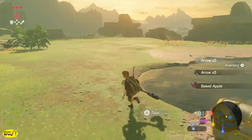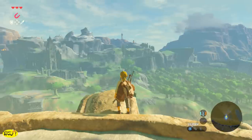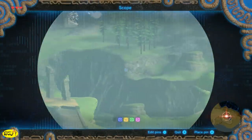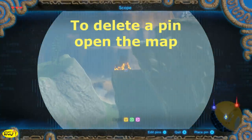Don't forget to start busting open crates, because typically they're going to have goodies inside. Once we make it back up on the tower, the old man is going to show us that we can look through our scope and spot other shrines. While you have the scope open, you can actually drop a pin so you can find them easily.